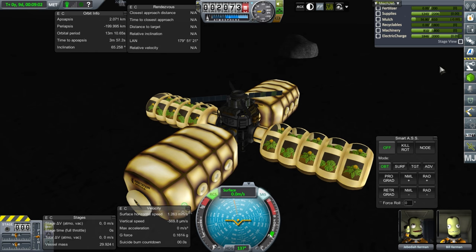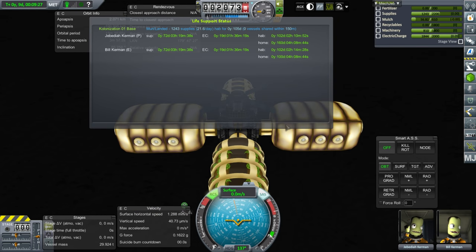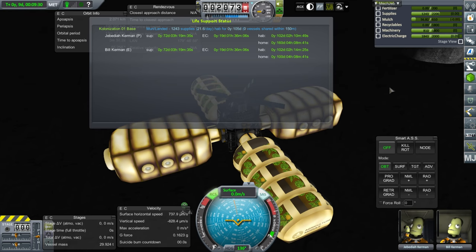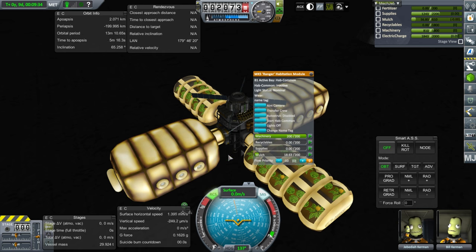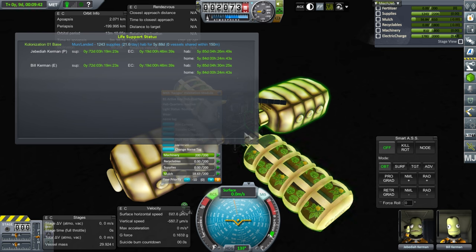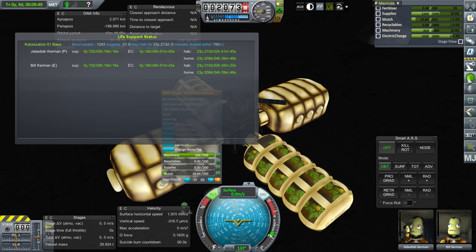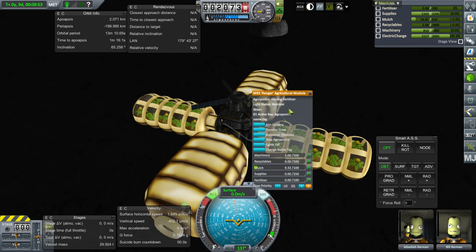It looks like we don't need to transport an engineer — I forgot that Bill was already here. I thought it was only Jeb because I was misunderstanding the comments. So how about habitation? It looks like Jeb and Bill are good for habitation for 102 days, though they only have 72 days of supplies. If I start Hab Common — five years! If I start Hab Quarters — 23 years!